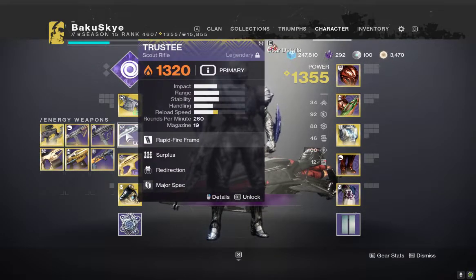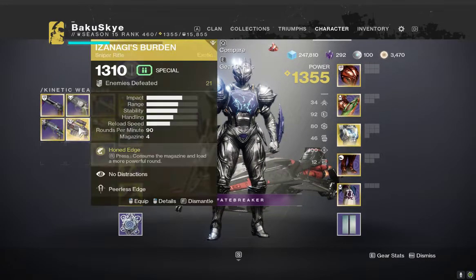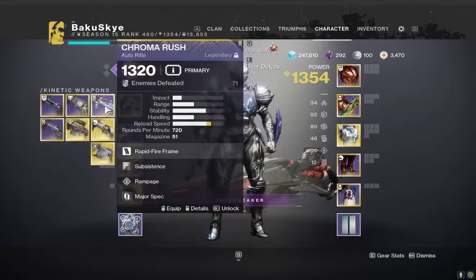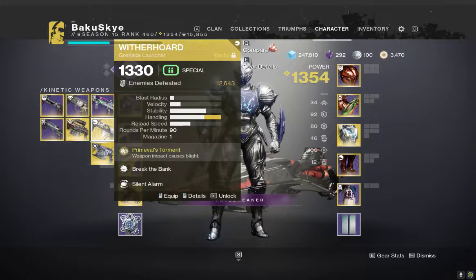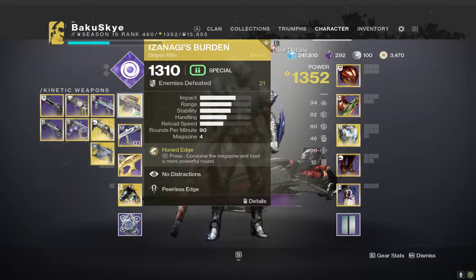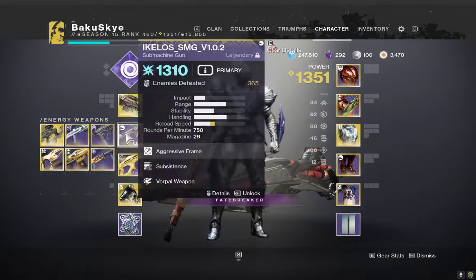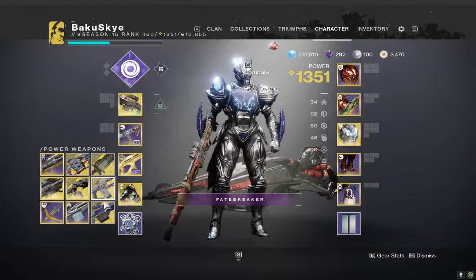Trusty is a good choice if you want to go with anti-barrier. Hung Jury is another fantastic choice for anti-barrier. So basically the loadouts I will be running depend on my teammates, because all three of us did fully prepare for this. I might go with Nagi's Burden and then throw on an SMG depending on which SMG I'm feeling at the time — they do the same thing, but obviously I favor this one more.